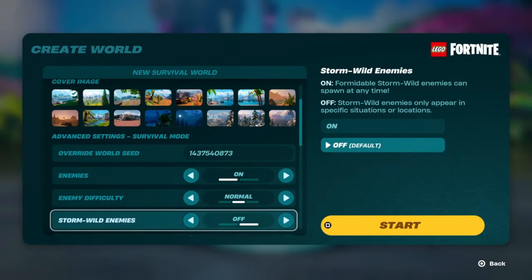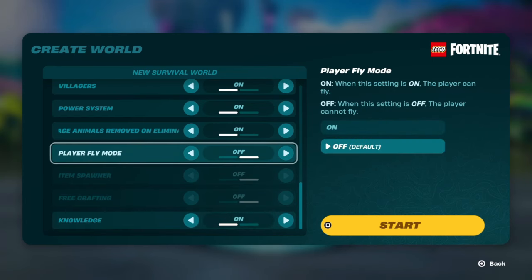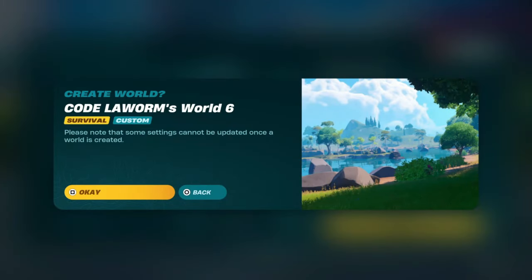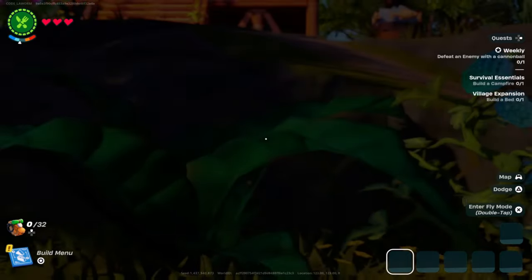If you go down the list, it's the fourth one from the bottom — Player Fly Mode. Switch that on, and then when we start a new world we can fly straight to this location.